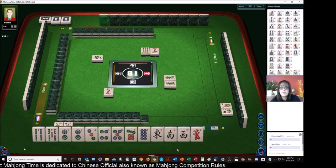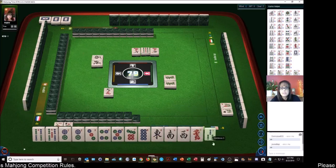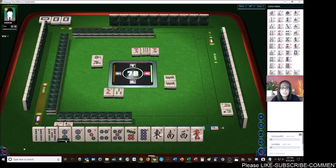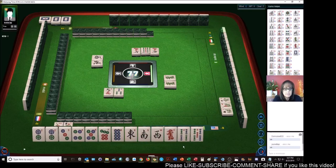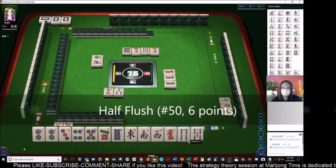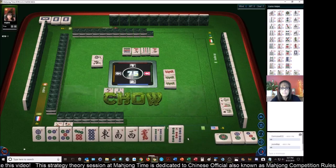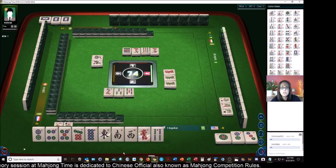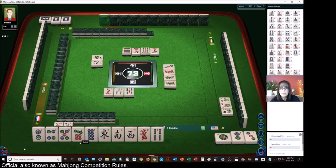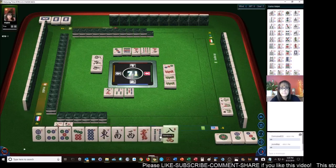We have single winds and dragons which are not helpful right now. North wind - we're going to discard that. I want to go for half flush. Half flush is four faan - number 50. Nine dots. One dot - chow! The four-five-six will be one chow, and the seven-eight-nine so that's two chows. We need another block and a pair - three dots - so a pung or a chow and then a pair. We need either more dots or we need to pair up these honors.